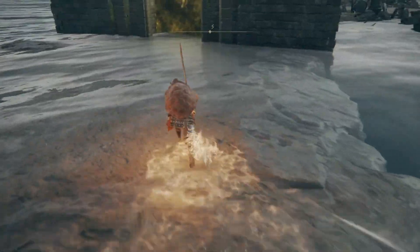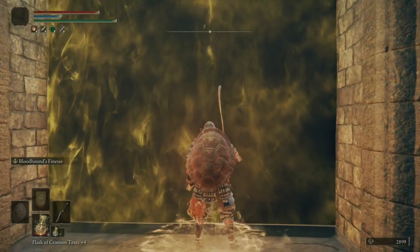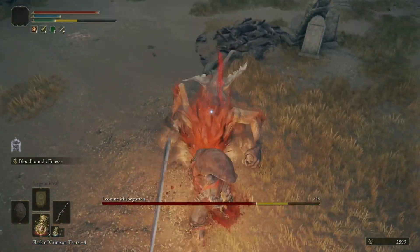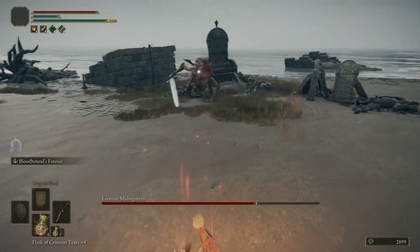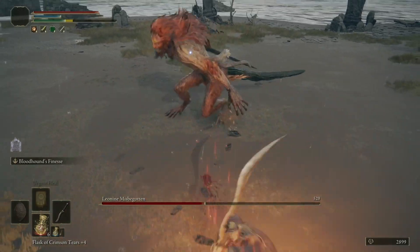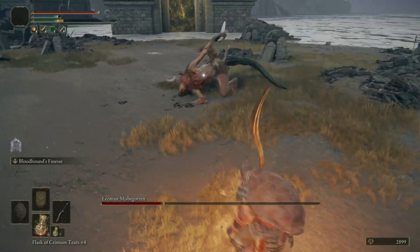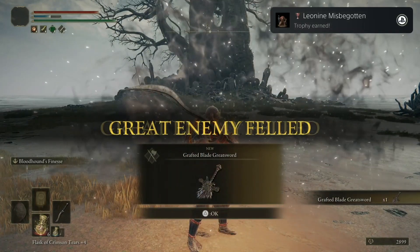I'm going to pop my Physick Flask here, then roll on in. This boss, in my opinion, is considerably easier than either of the bosses in Stormvale. We've got Leonine the Misbegotten. Jump heavies work very well, and Bloodhound's Finesse works really well too. He does move quickly and erratically, so watch out for his attacks — well-timed dodges go a long way. After he stabs the ground like that, he kind of leaves himself open for some hits. I ran out of stamina from too much dodging, but another Bloodhound's Finesse gets him. He is significantly easier than the bosses in Stormvale.